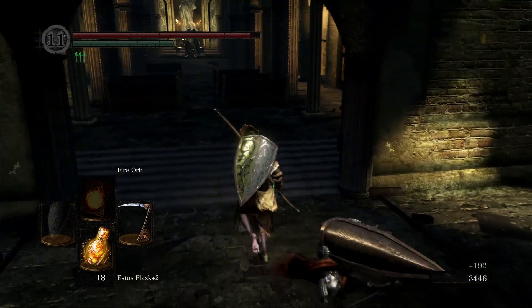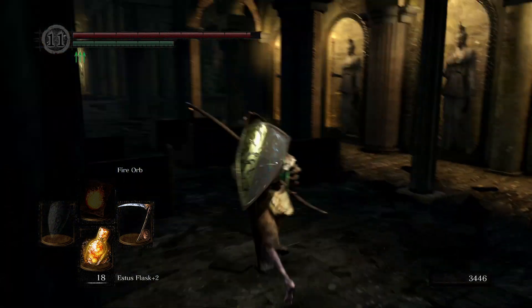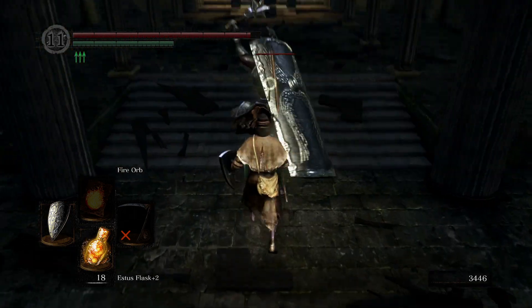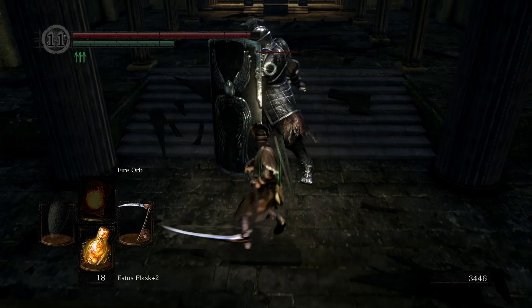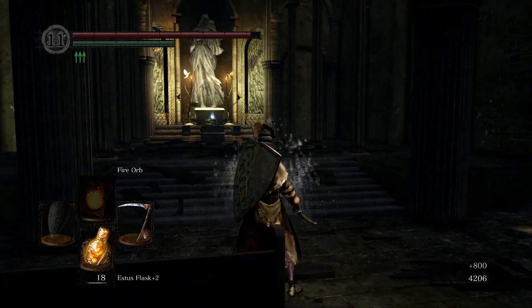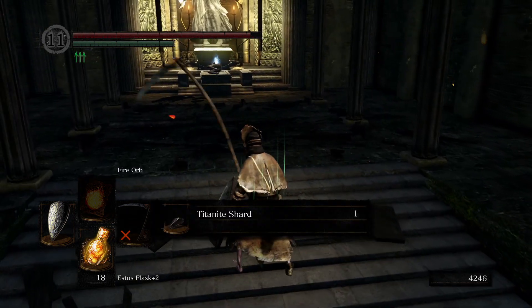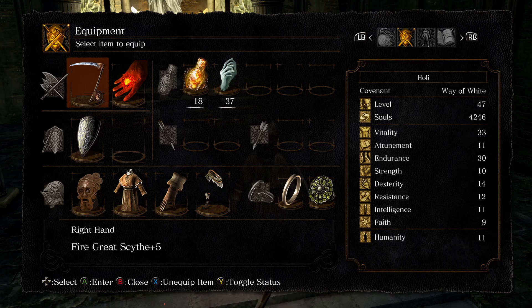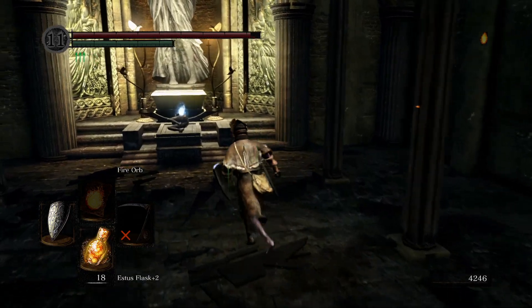We got a lucky twinkling knight shard shot. At this point we're upgraded so far we don't really need twinkling knight shards. I got the parry in on this guy — I thought it would be more than a one-hit kill. But it was a one-hit kill for a twinkling knight shard there. I thought I'd be parrying him at least four times, or twice at least, in order to kill him.